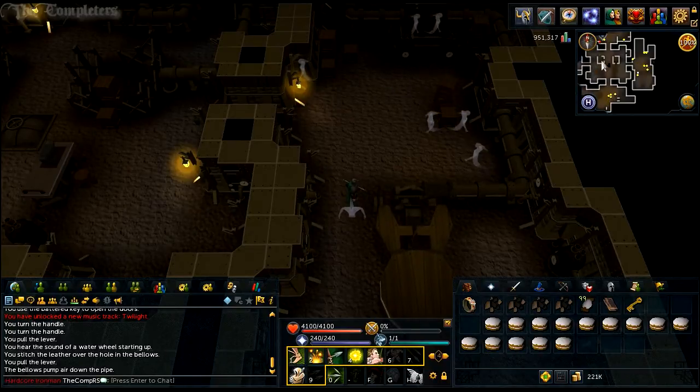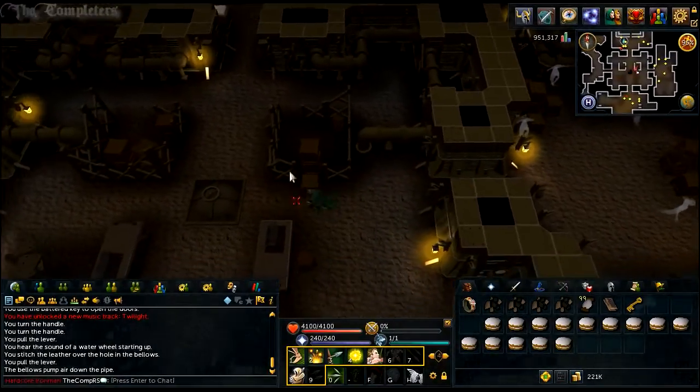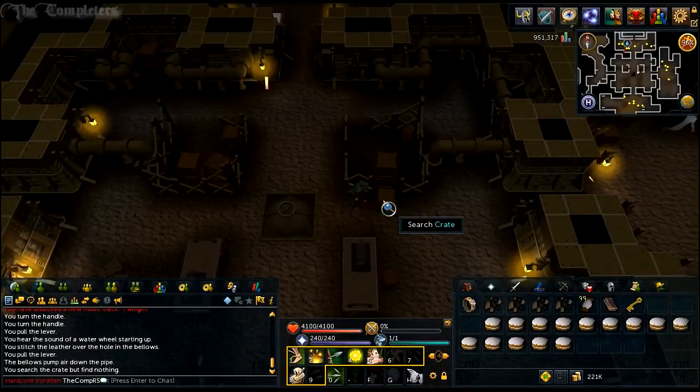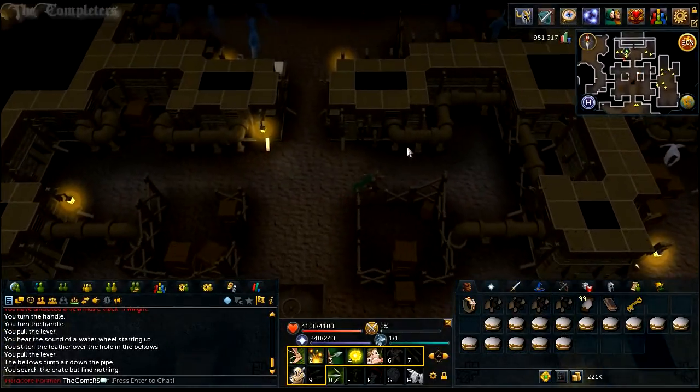Next, you want to head just outside this room. There will be a small crate literally in front of you as you're running directly west. You now want to check that crate and check the other crates in this area. Eventually, you'll receive a stone bowl.